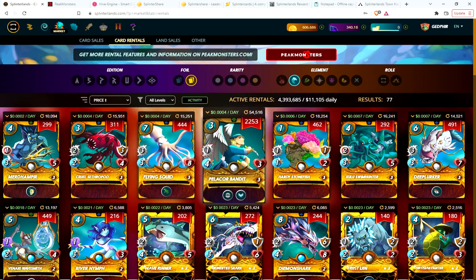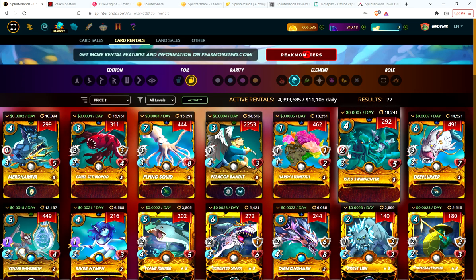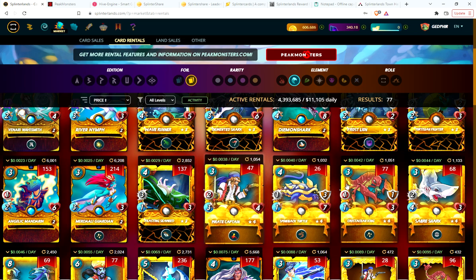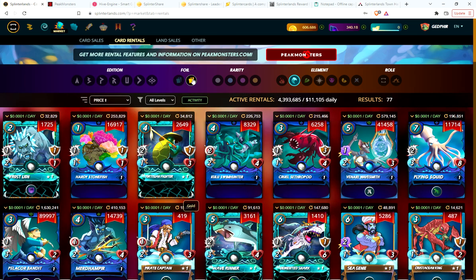So I would go and rent the Cruel Sipheropod, rent a gold Pelicor Bandit, rent a gold Deep Lurker — the swimmer — for the two damage and only four mana. Another great card if you're getting started in bronze: a Pirate Captain with sneak and two damage, only three mana, very cheap to rent. Also the Crustacean King — a healer for three mana — and it's gold and beta, so it gives you the 10% gold bonus and a 5% beta bonus on top of that.